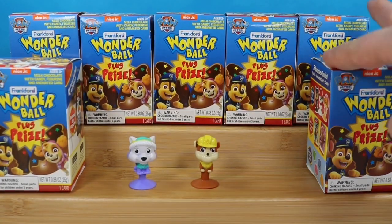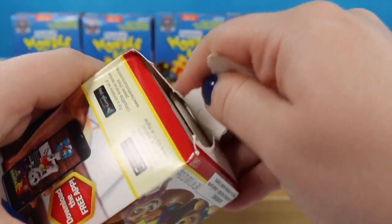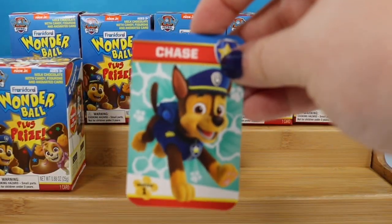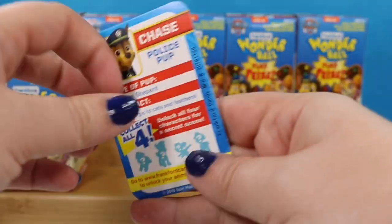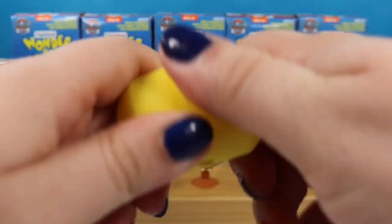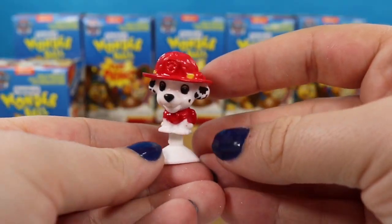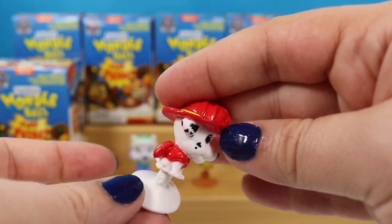So far we have two different pups and two different cards. We're gonna rip this open from the bottom again since that seems to work a little bit better. We have the third card — this is Chase with fun facts on the back. So we only need one more card. And this figure is going to be Marshall — here's our little Dalmatian firefighter pup with the little fire hat and his helpful pack on the back.